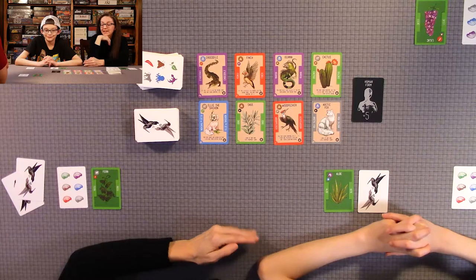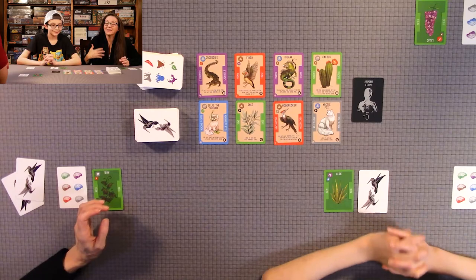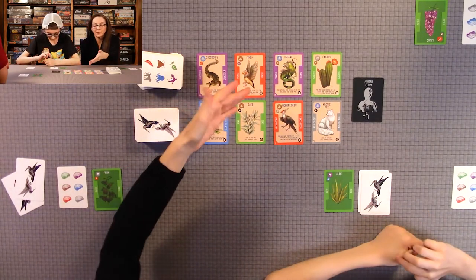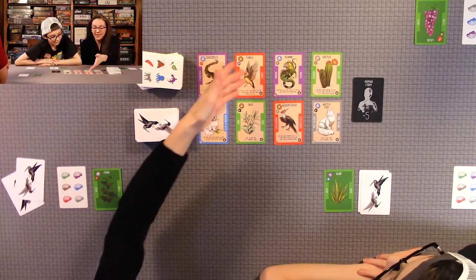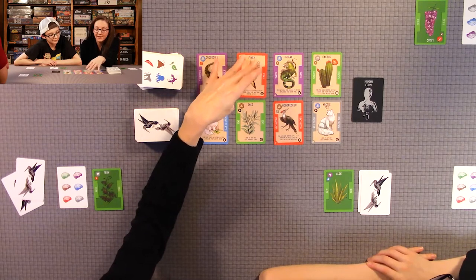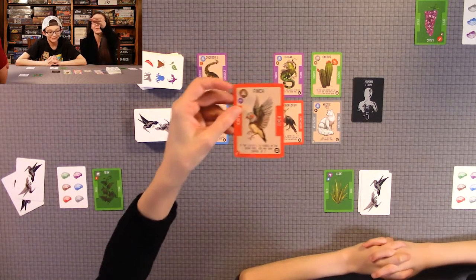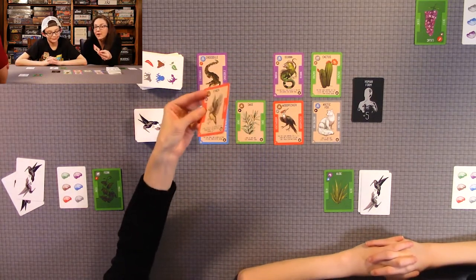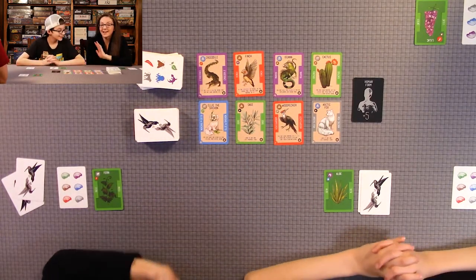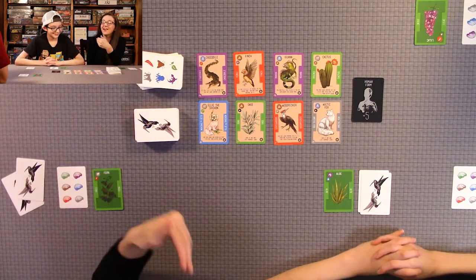In our last game, we thought Quentin dominated because he had a ton of beings and was getting very lucky matching up the preferred animals. Some cards reference other beings you can take right away, giving you two beings in one turn. He had 16 beings at the end of the game, but still lost because his life purpose card didn't give him points for the types he had collected.